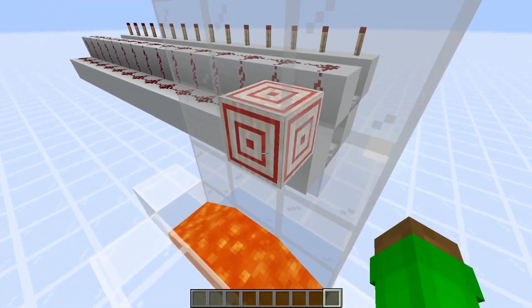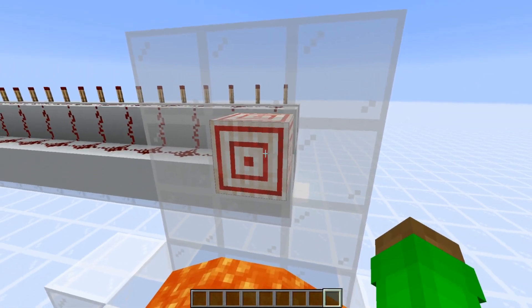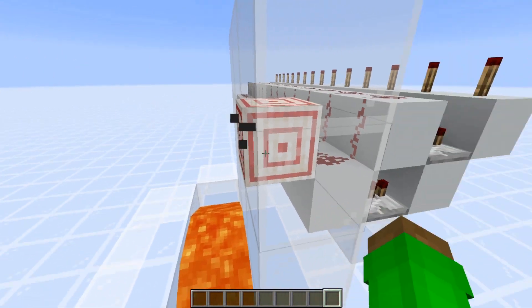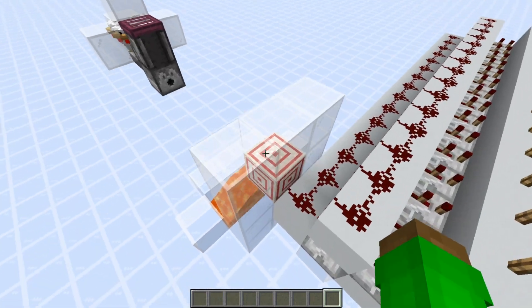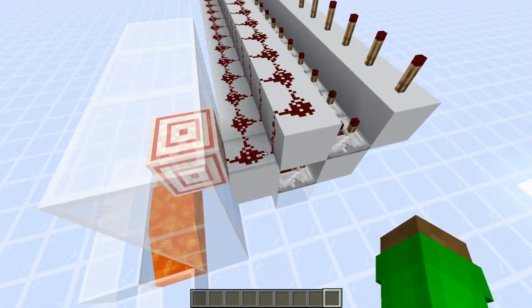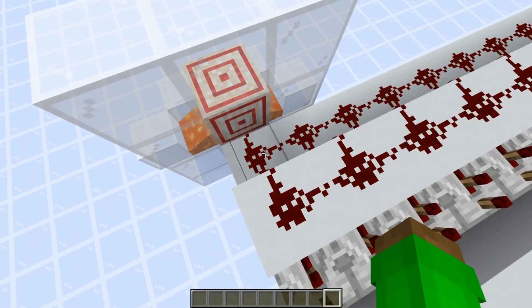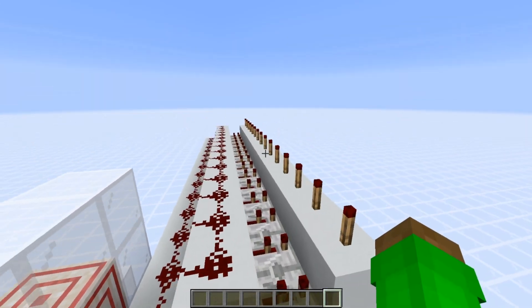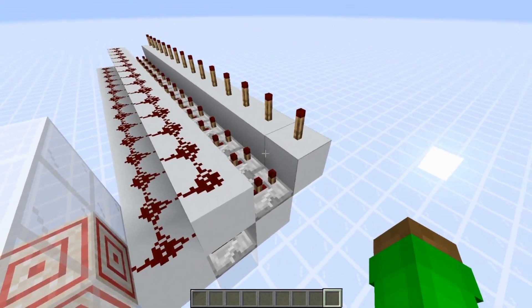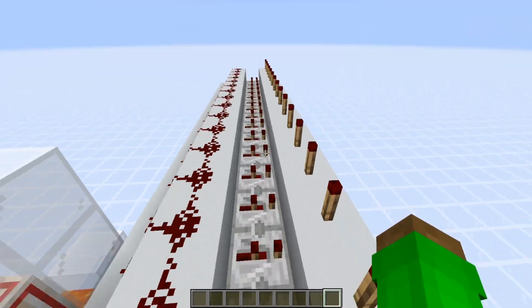That egg will hit somewhere on this target block, and it actually does have a chance to miss, which gives us another outcome — which is very nice. Once this egg hits or misses, it has a chance to output a power from 0 to 15. Obviously, at 0 nothing will happen, but from 1 to 15 it will light up one of these torches here, because this is a redstone comparator.